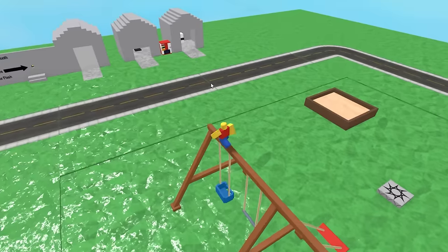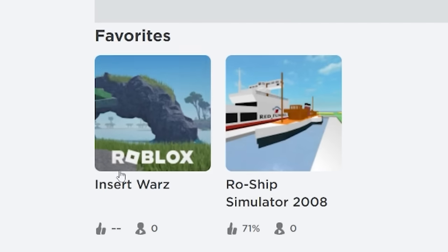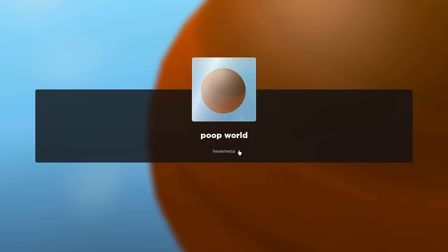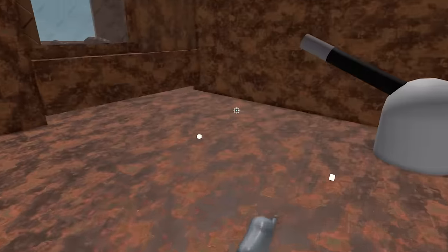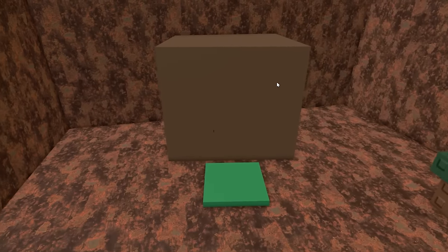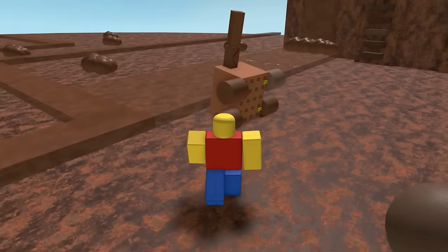This next game is Poop World. It's got over 1.2 million visits and outstanding reviews. I think this guy's only activity on Roblox was making Poop World — he's got no items, his only friend would have been Builderman. He got items years later because of Poop World. He literally made it in one day and then just called it there. I have to respect it — this guy knows he's created a masterpiece. We got the weapon room with a poop stop sign, a bronze gun, and a poop flinger. The poop flinger just caused an out-of-body experience.